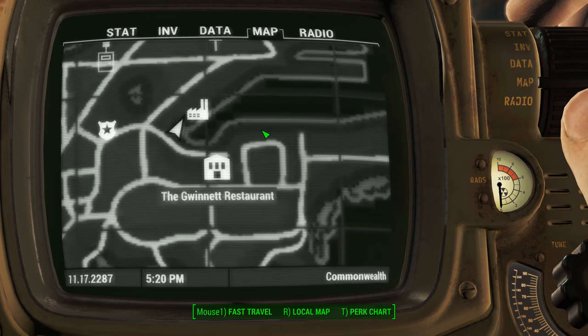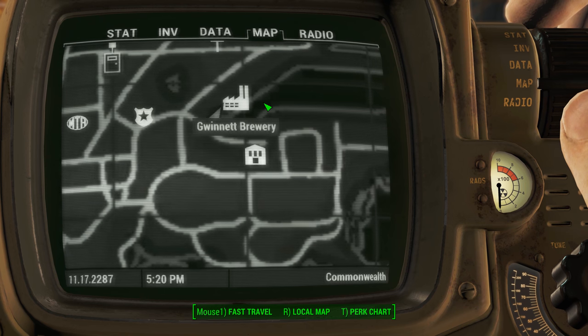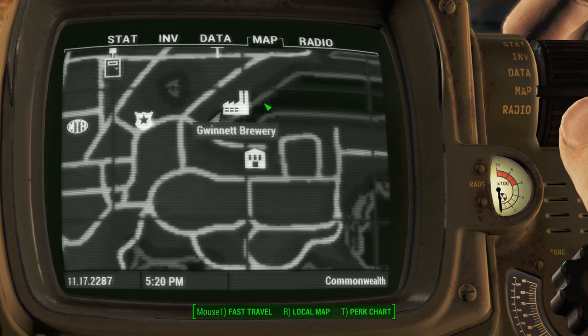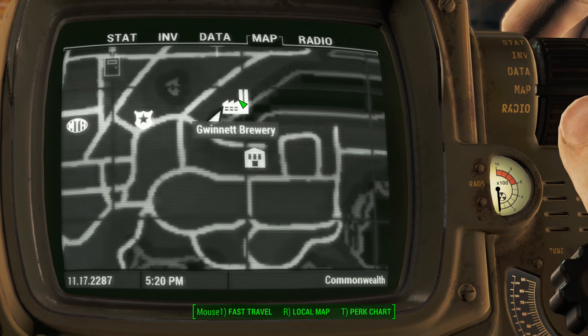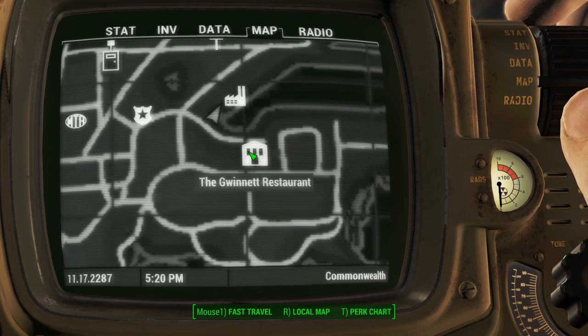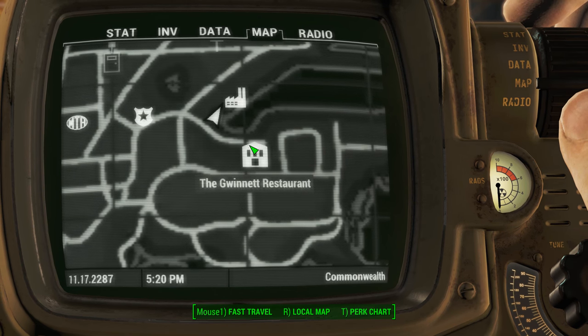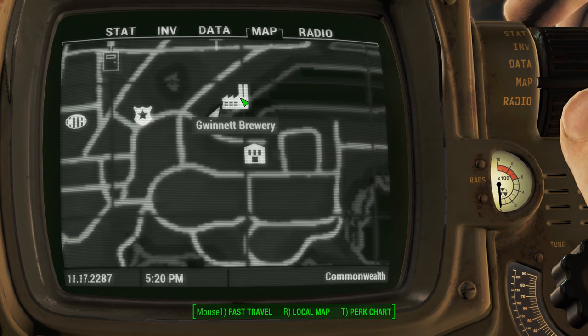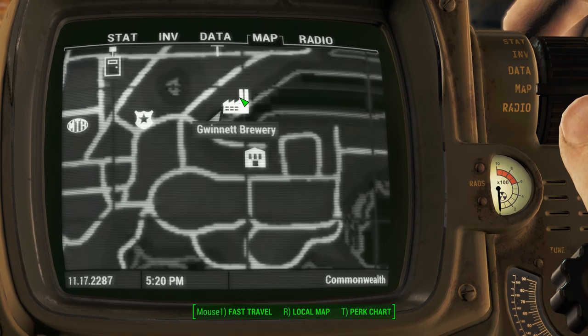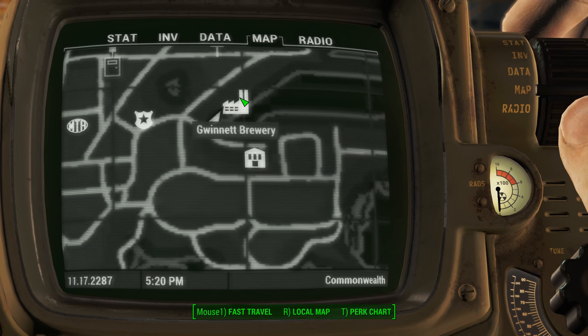Now when you get out to the brewery, you have a couple of options. One, if you can open an expert door or hack an advanced terminal, you can just come right into the brewery and head inside. If not, you need to come over to the Gwinnett Restaurant, and down underneath there is a sewer pipe that actually leads across the channel here into the brewery itself at the lower level. Either one will get you here.